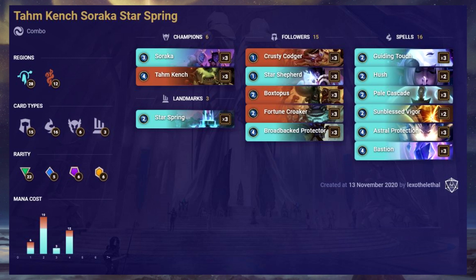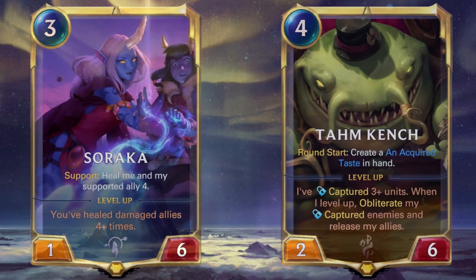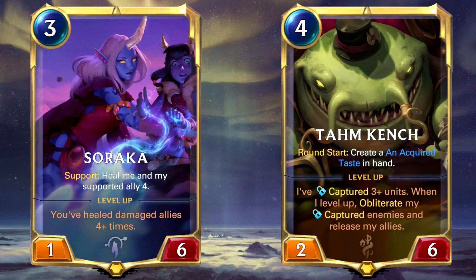This is Tahm Kench and Soraka Star Spring. It's a control deck with a very low average mana cost, with everything costing 4 or less mana. It's also the first deck being reviewed that has a landmark, and this landmark is pivotal to the deck succeeding. Some changes in the meta made it possible for a sleeping archetype like this one to finally shine. This deck has several options to go for the win.